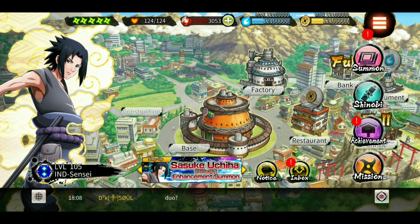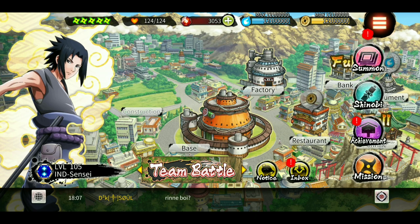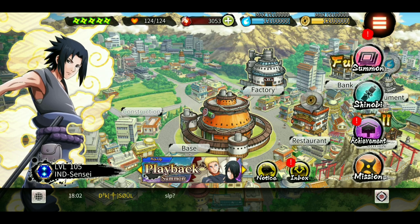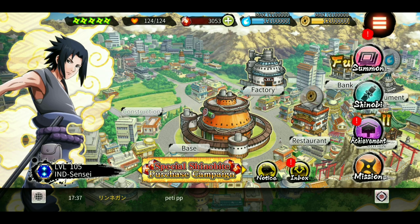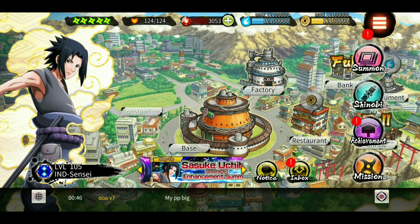Hey, what's up guys, Indian Sensei here, welcome to another episode of Ninja Voltage. In this video we are going to talk about the things we can still do before the second year anniversary. The anniversary will mostly come in the first week of November, Saturday or Sunday. Assuming the anniversary is coming on November 1st, we have around 40 days starting today, September 23rd.